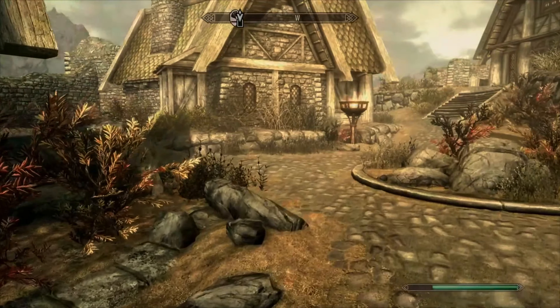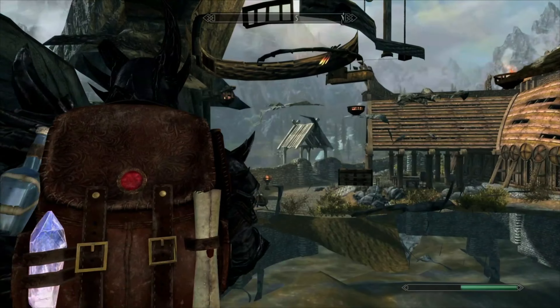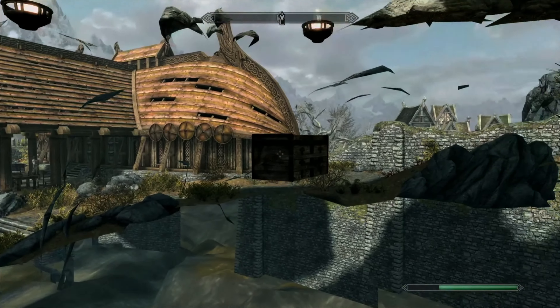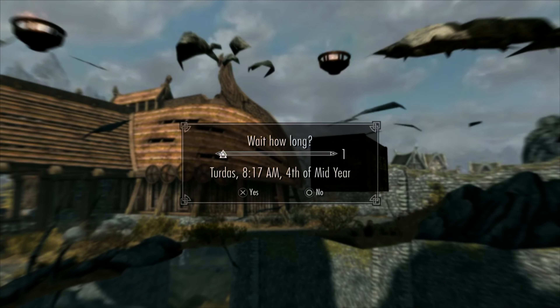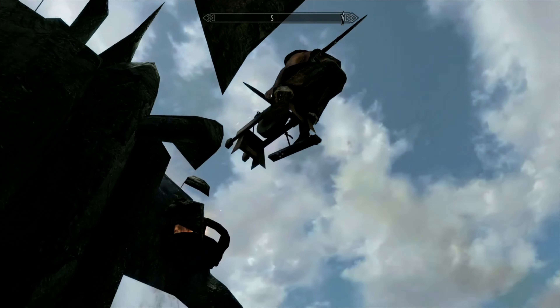There are two main methods I know to do this that still both work on the Anniversary Edition. The first one can be done in Whiterun. Use your preferred out-of-map glitch to get yourself underneath Jorrvaskr. I show quite an easy route to get there in the recent glitch chest video — the link for that will be in the description. Once you're down here, just wait a few hours until the blacksmith is at the grindstone and you are fully ready to do the exploit.